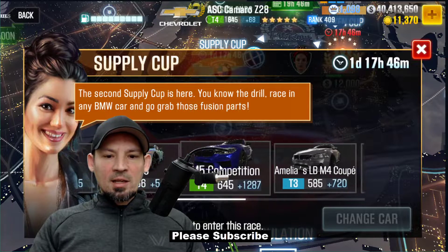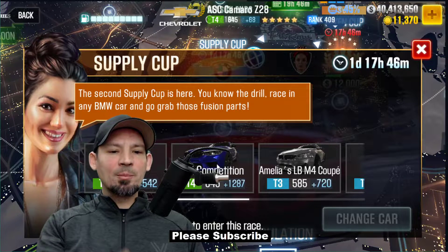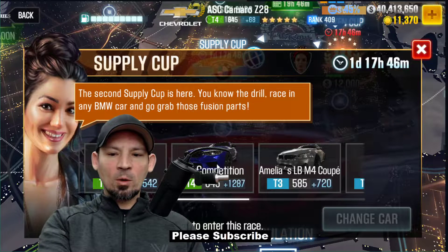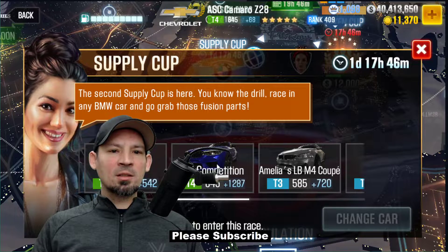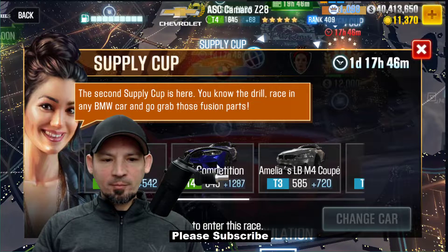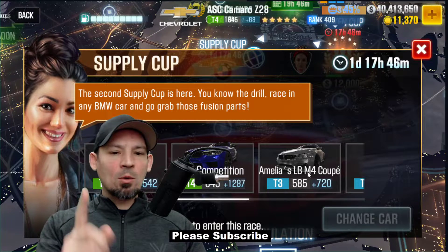Now, the M5 Competition is this season's Prestige Cup car, and on stage 5, this car is extremely hard to beat dyno time with. You might be able to tune it for the quarter mile, but I know it doesn't beat dyno for the half mile — that's hard. But I know for a fact that Emilia's LBM4 Coupe beats dyno time on the quarter mile.